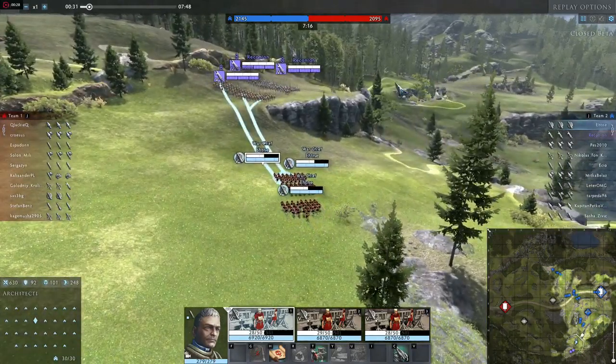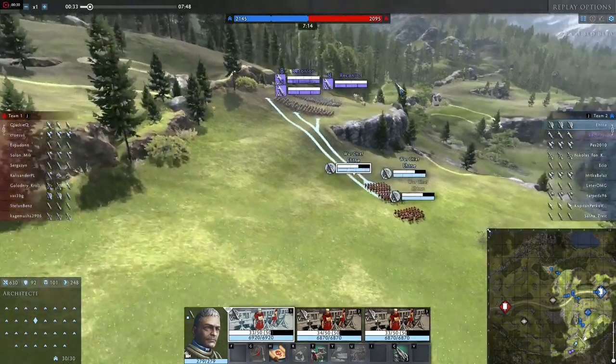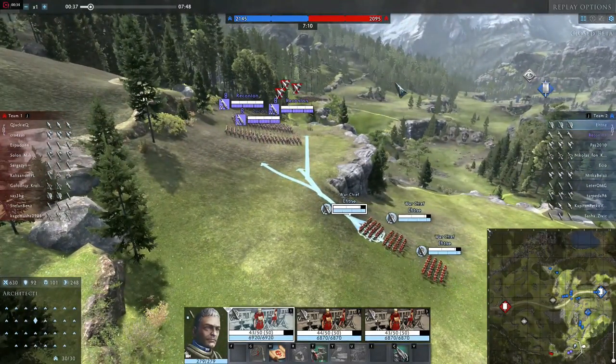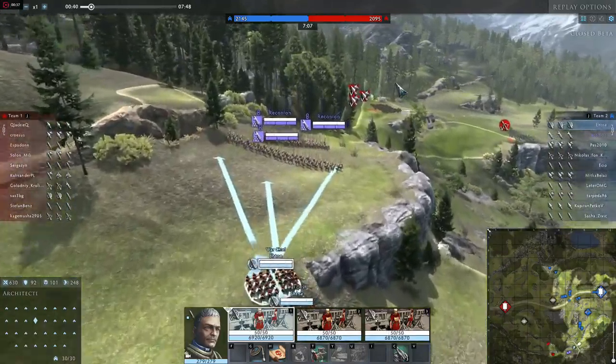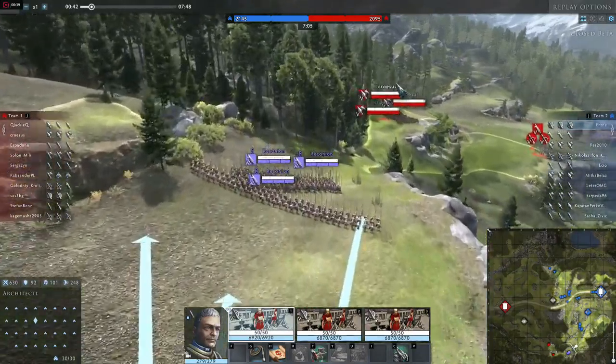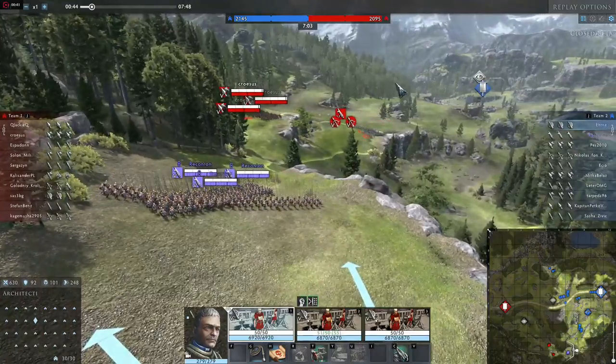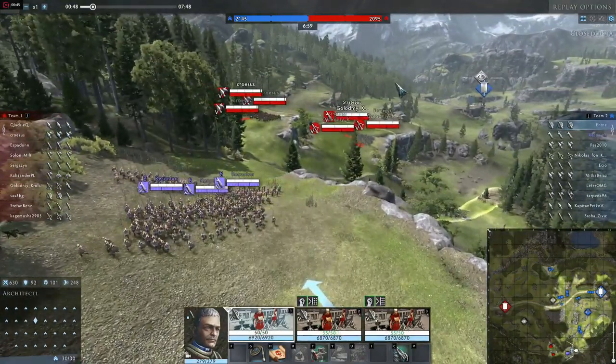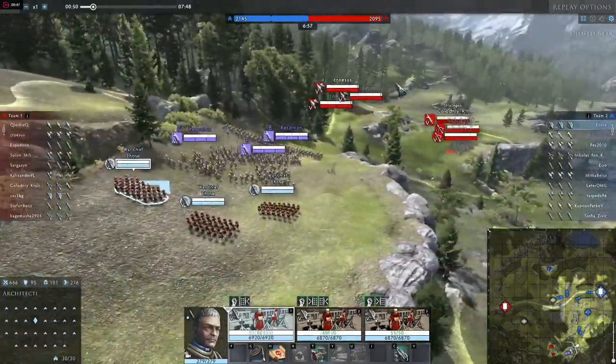For my commander I have chosen Commander Salla because he has the mobility benefits, the whip ability, and can also support other units with prescription if need may arise. As you can see, Reconion is my dedicated defender. He will try to hold bottleneck areas and defend my Architecte.